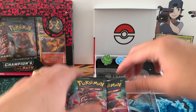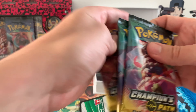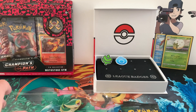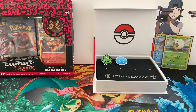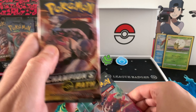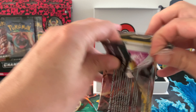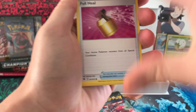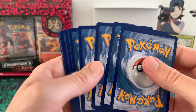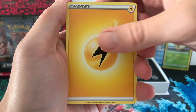We defeated the Grass-Type Gym, we defeated Milo, and now we defeated Nessa. Here is the code for the Drednaw, I think. Let's put some stuff on the side. We got three more packs — two times the Alchemy and one time the Obstagoon. So let's start with the Obstagoon. I hope to pull a full art. I'm very curious to see how rare it's going to be to pull that VMax Rainbow Charizard or Shiny Charizard.